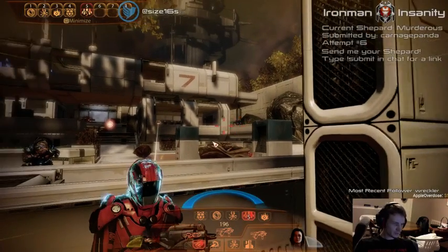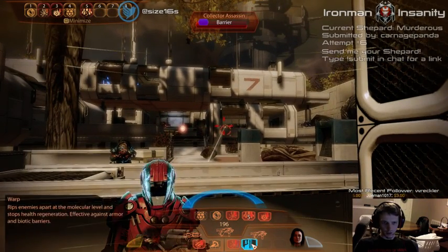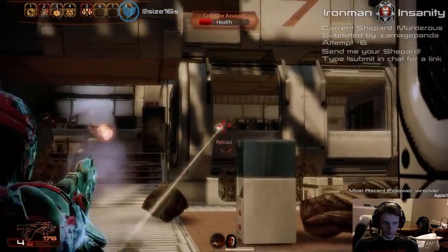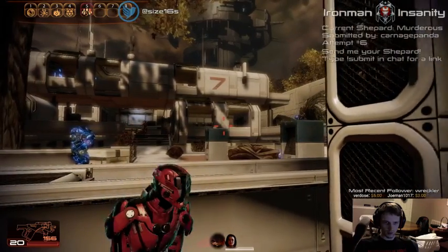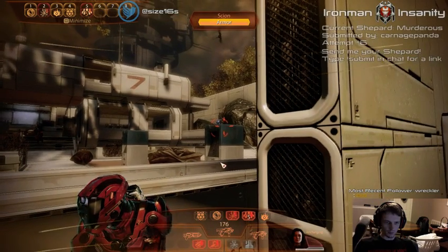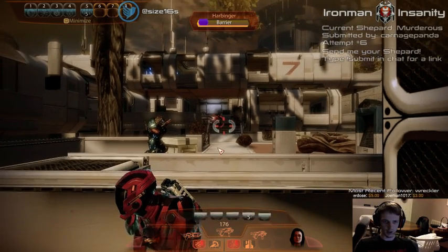A Scion just spawned — those things take forever. Let's try and kill this guy quickly. Harbinger has to die. Tactic: if you are in cover, the Scion can still see you. But if you are not in cover and just stand behind an obstacle, the Scion won't have line of sight and won't actually attack you.